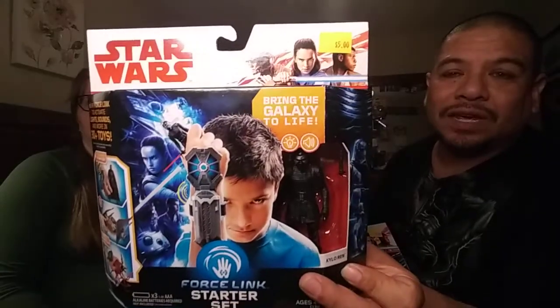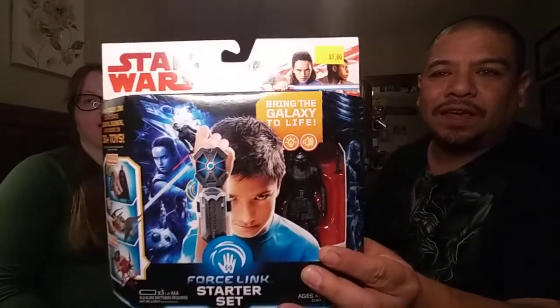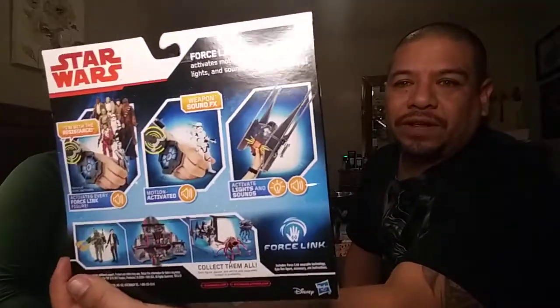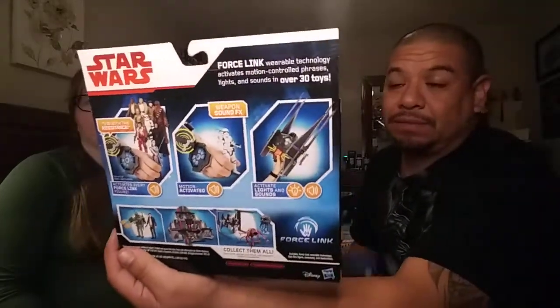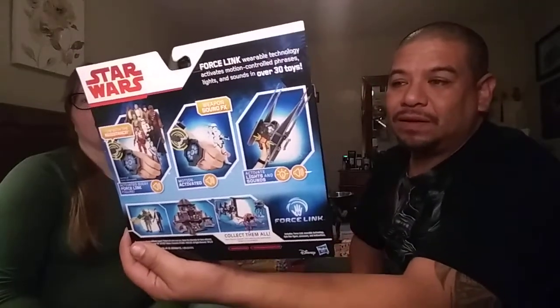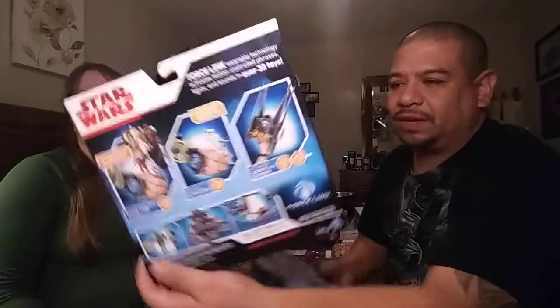I grabbed this Force Link starter kit. With this we can activate all the figurines I've been getting - they all have talking mechanisms with two or three sayings each. I got two of them so I can keep one to collect and open one. Five dollars a piece as well.